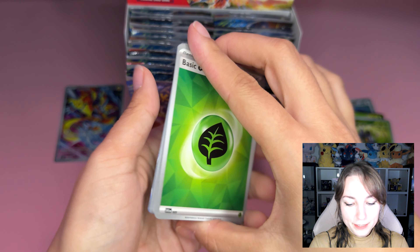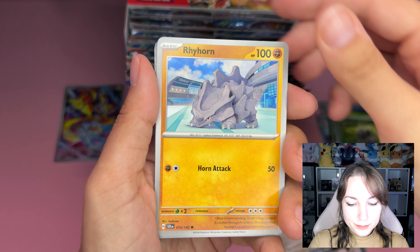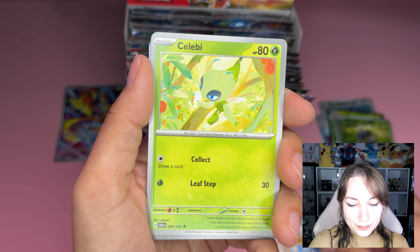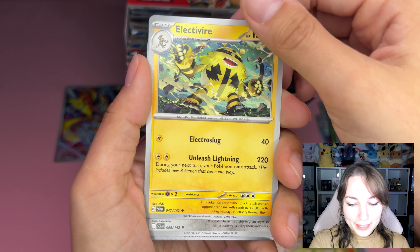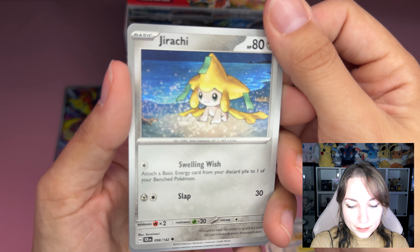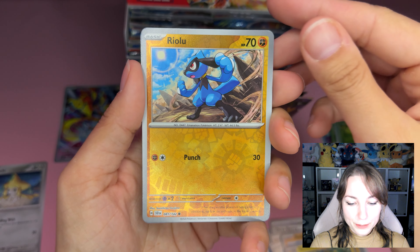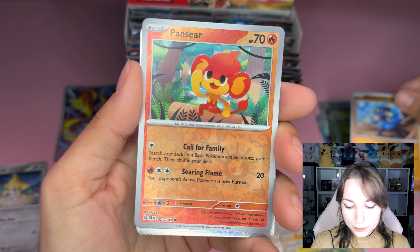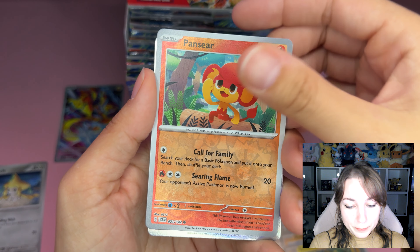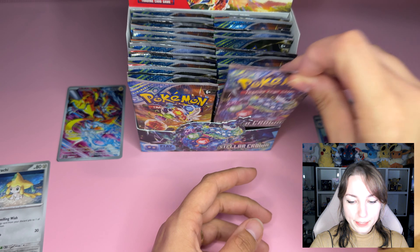Next pack — one to the front! We've got Basic Energy, Breloom right on, Carnivine, Riolu, Celebi being cute as ever, Electivire on fire. This is such a cool Jirachi card, oh my god, it's so cute! Putting it there. We've got Riolu being cool, Kukui — that's stupid — Pensieve, and reverse Iron Boulder. Next up!